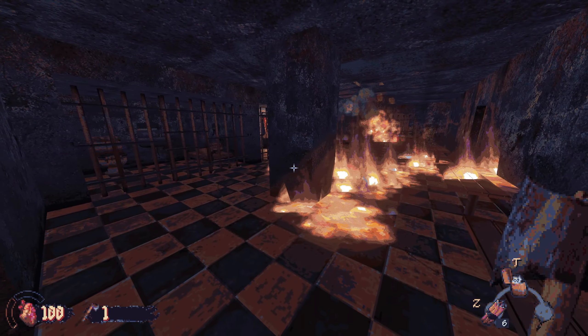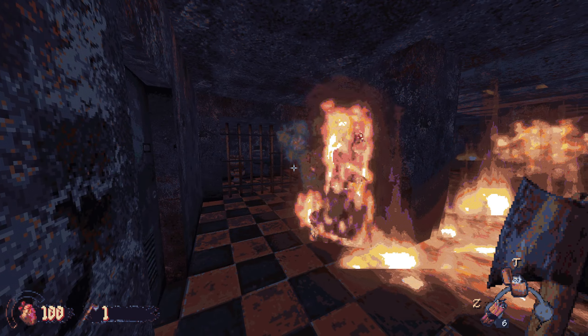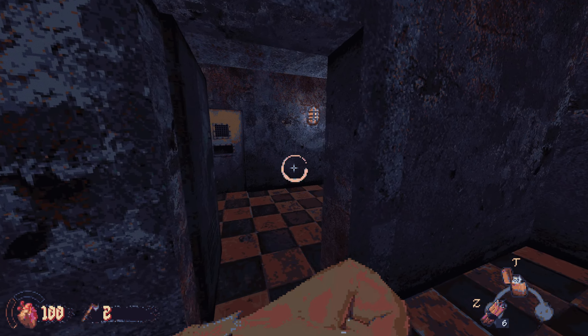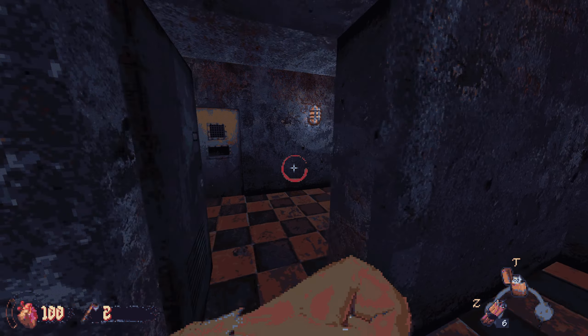We're gonna burn that guy. I think you can lift up heads and throw them too — there we go. We have a guy there as well, so we're gonna take up this chair. You can also pick up several axes; I think you can have five at max. And you can throw them if you feel for it. You can pick up arms as well and throw them at enemies.